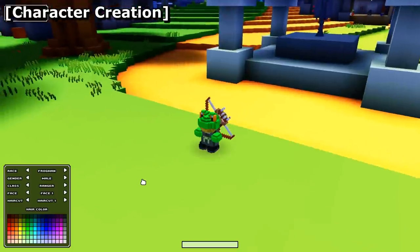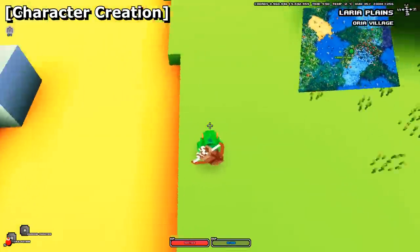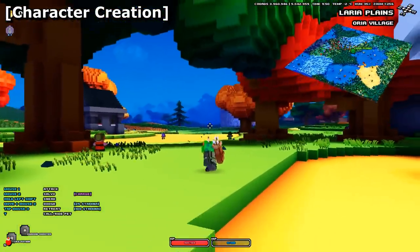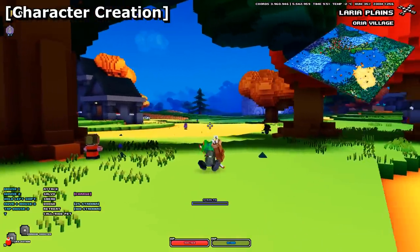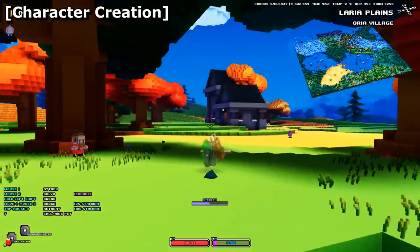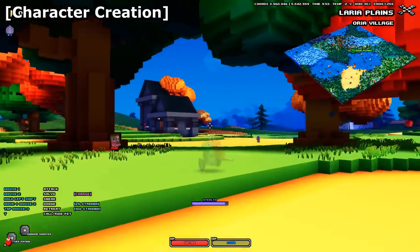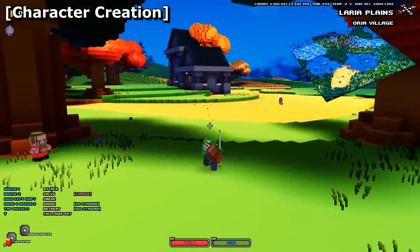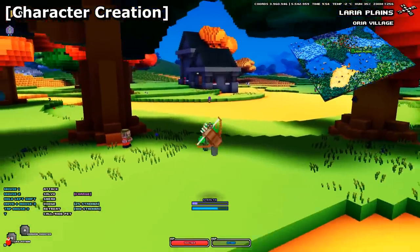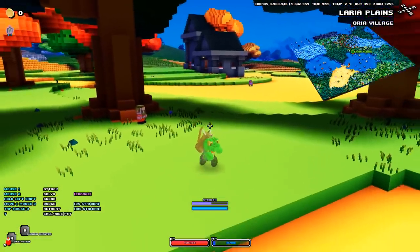We'll go more into these classes in another video. Once you create your character, you will spawn in a random area in Cube World. Cube World is a single expansive open world, meaning every player — whether playing on single player or multiplayer — is on the exact same layout. There are no seeds in the game anymore, so if you spawn at coordinate 1000 and your friends spawn at coordinate 10000, you'll be 9000 kilometers apart. Everything is instanced though, so if one player completes an area, others still can — don't panic.